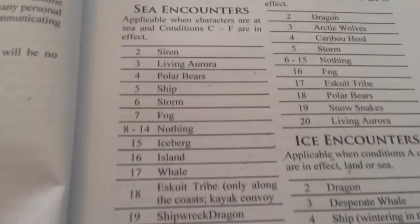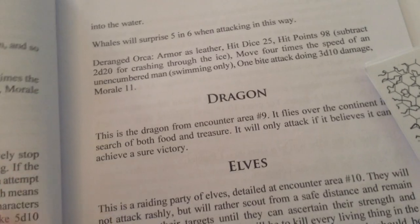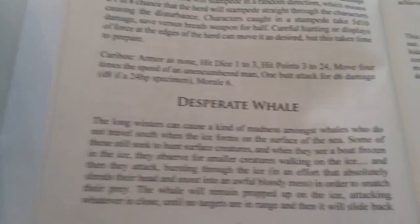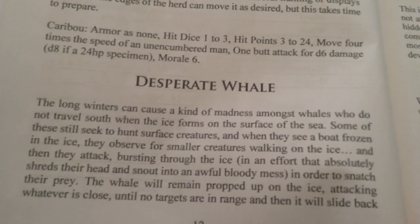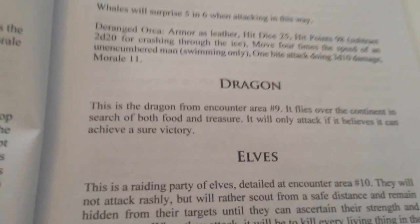There are random encounters in the module — encounters for the sea, encounters for land, and encounters for ice after the sea is frozen. Some things you might encounter in the Arctic: Arctic wolves, a caribou herd, a desperate whale. If the ice is frozen and you're walking on it, there's a chance an orca could spot you, come up from below, break through the ice, and attack you — possibly killing itself in the process. And there's a dragon.